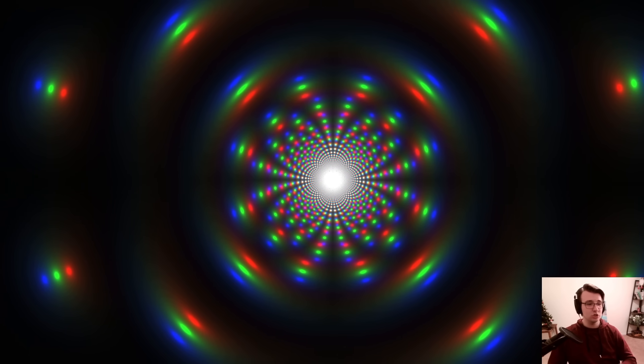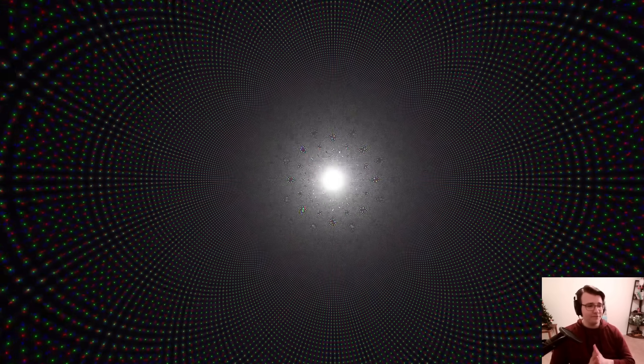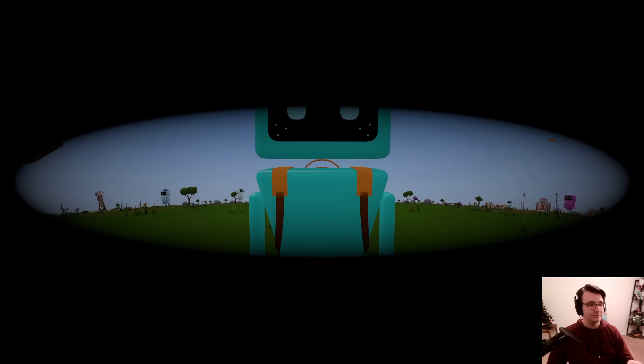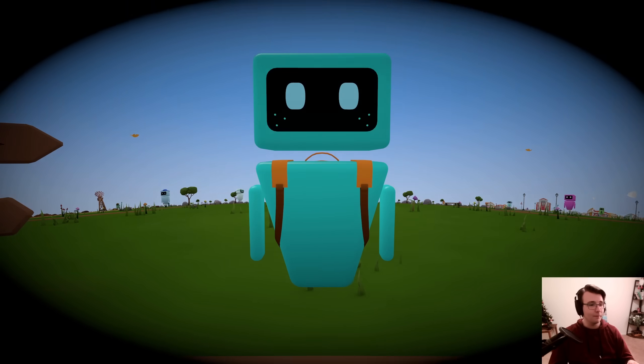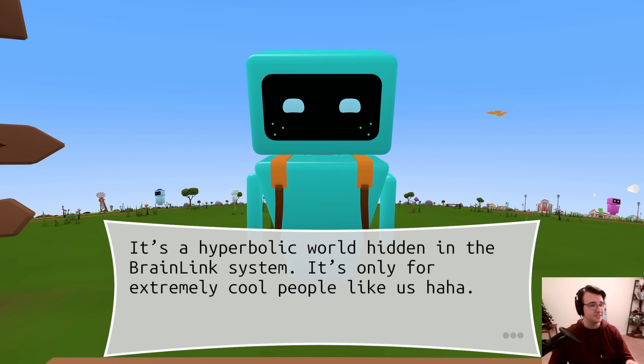And into the trippy world we go. I'm ready for this to melt my brain. I can't wait. Oh, I'm awake. Welcome to Hyperbolica. It's a hyperbolic world hidden in the brain link system.